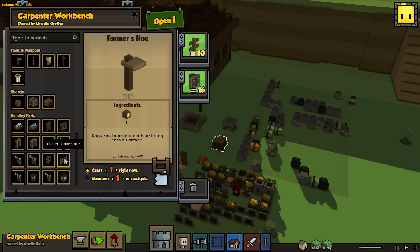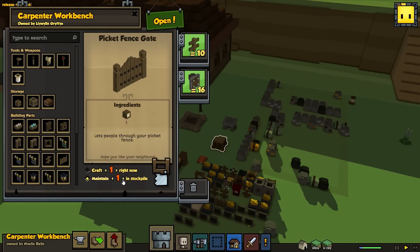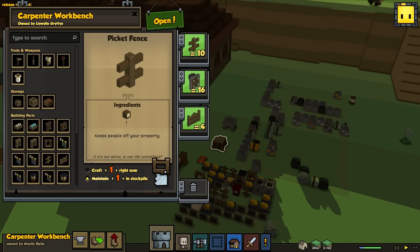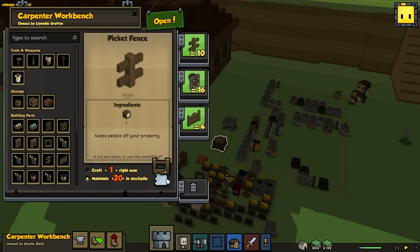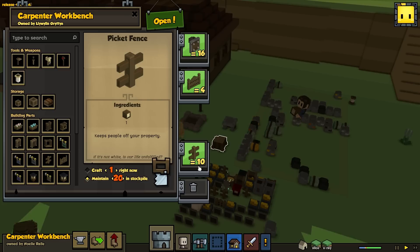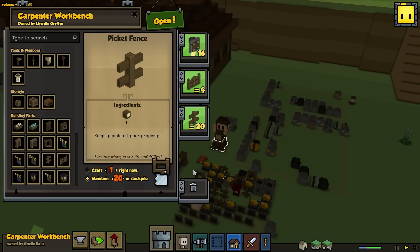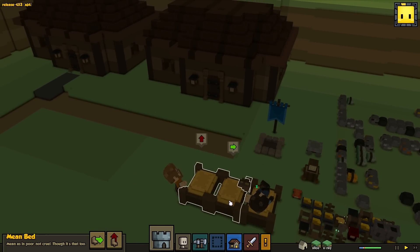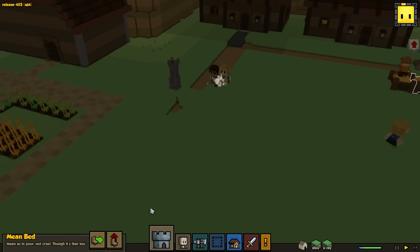Let's see what's going on here. We got some gates. Why don't we have you keep four gates in stock at all times? And as far as the fences go, let's have 20. The carpenter will craft these things in the order that they're in, so the shields will definitely be last. Put these beds in the storage — I wish you guys would sleep inside.